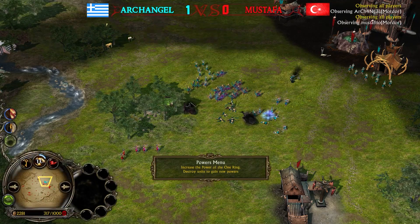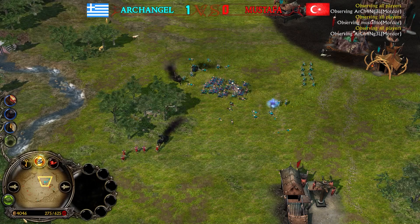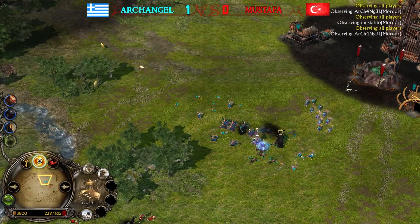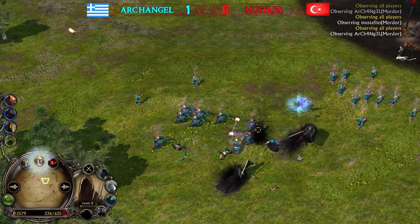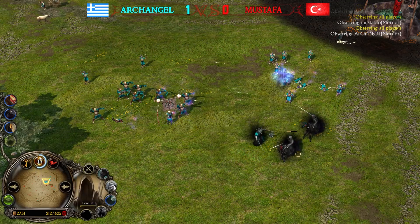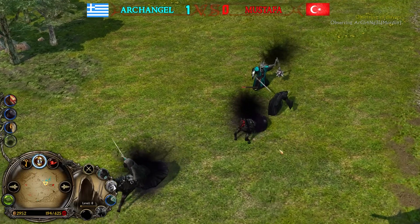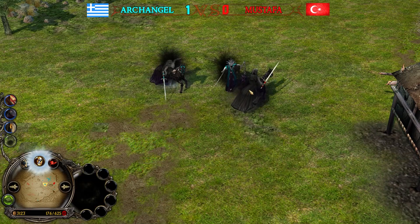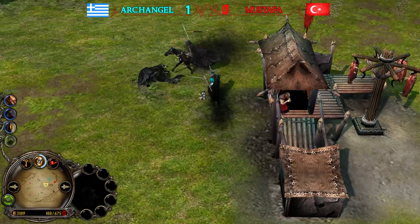Archangel might also go for a heal — he has 16 power points collected, 1,000 for Mustafa. Look at Archangel's money — what is he saving for? The Nazgûl gets knocked back on the ground. The Witch King commands: 'Sit down, you servant of Morgoth.' The Witch King didn't knock him down this time — okay, nice. Almost level eight, and this guy is level nine.